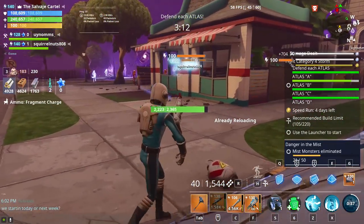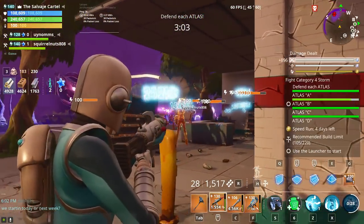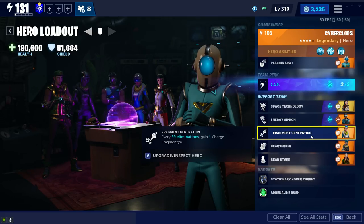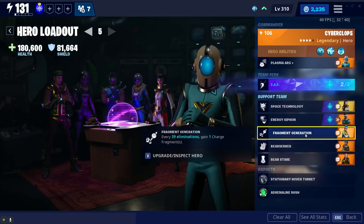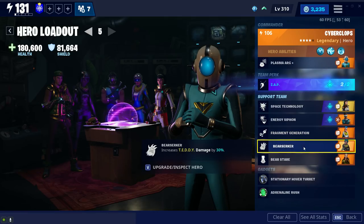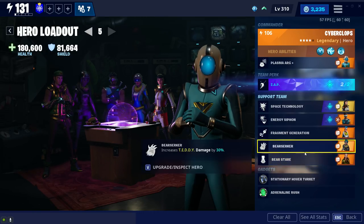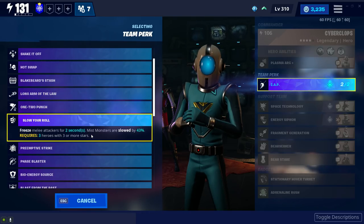Now let's go over team perks and loadouts. This is the loadout I'm currently running with Cyberclops: Space Technology, Energy Siphon from Intergalactic Ken, and Fragment Generation — which is a must. If you're running Cyberclops, you need Fragment Generation on every single loadout. If you don't have Fragment Flurry Jess, she'll become available in the Year Two birthday llamas coming soon, so definitely strive to get her — she's a top-tier Outlander. I'm also running Berserker for extra Teddy damage, and Bear Stare so my Teddy fires lasers from his eyes every two seconds for a little bit of extra Teddy damage. The Shock Tower and Seismic Smash are already pretty decent, but I think you should have some variety, so let's go over some other team perks and loadouts.